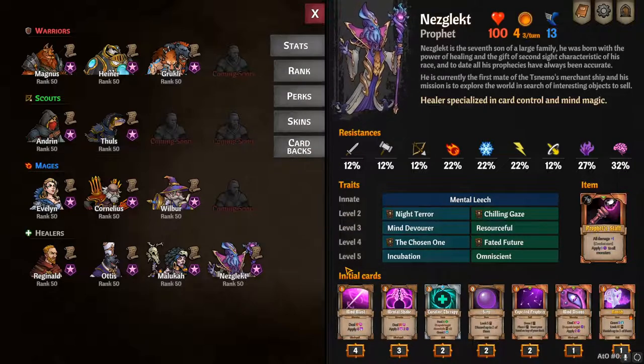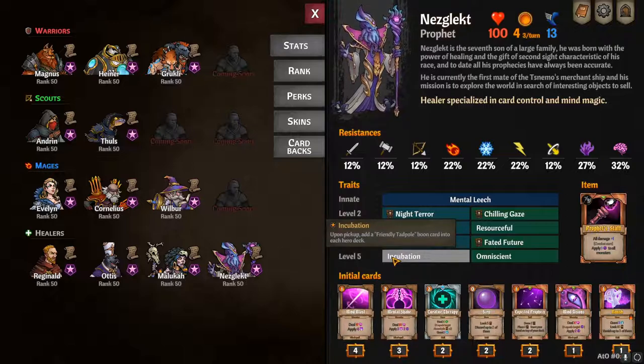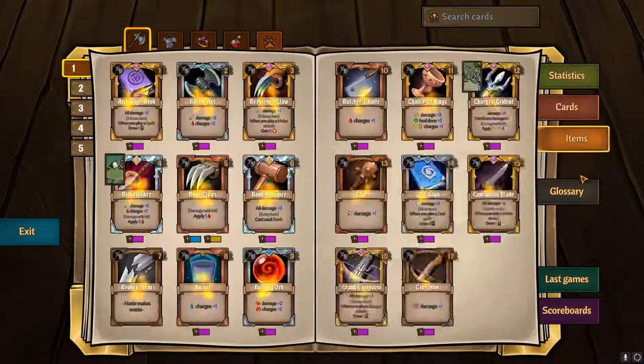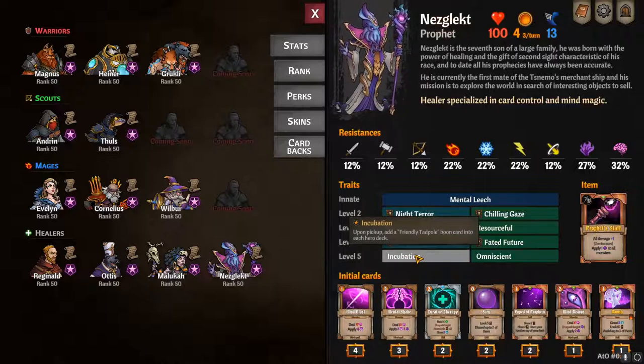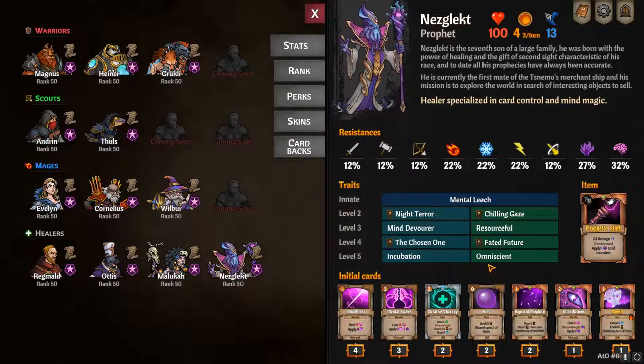At level five, you have Incubation and Omniscient. Incubation: upon pickup, add a friendly Tadpole Boon card into each hero's deck. The Tadpole card isn't currently visible in the menu, so I'll put a picture of it on screen — you can pause and read it.